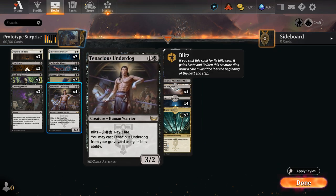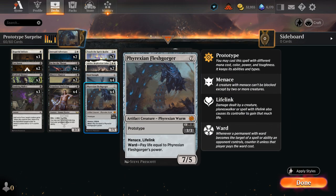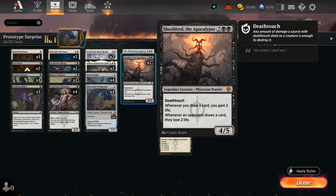Four copies of Tenacious Underdog is another decent two-drop that we can blitz out of the graveyard at the cost of two life to keep attacking and drawing cards. It pairs quite nicely with the extra life gained from Steel Seraph and Fleshgorger, so we don't really mind paying the two life to blitz. Shieldred can also gain extra life whenever we draw a card, which offsets the Underdog nicely while applying extra pressure whenever the opponent draws a card.